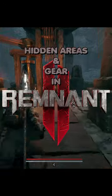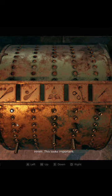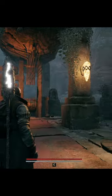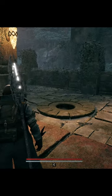Hidden areas in gear in Remnant 2. After you raise the water bridge to get to the Ravager Lair Anisha, you can go back to the water harp and put this pattern into the wheel, where red dots are the raised pegs and black is the lower. It will raise a pedestal behind you, giving you the Bolt Driver.